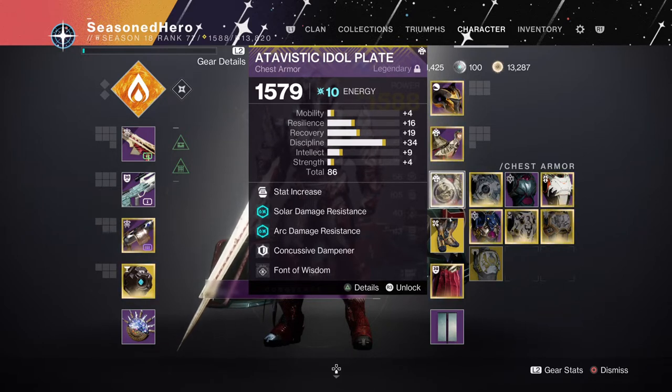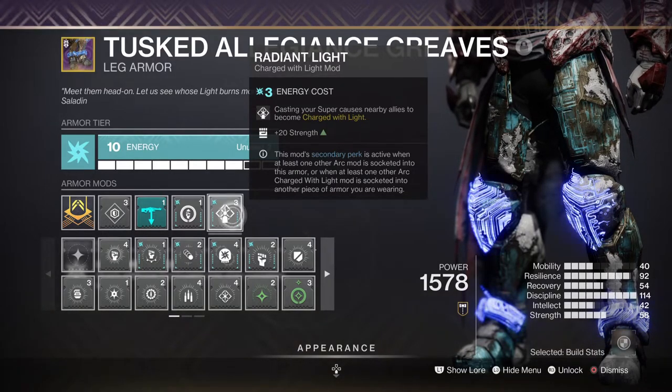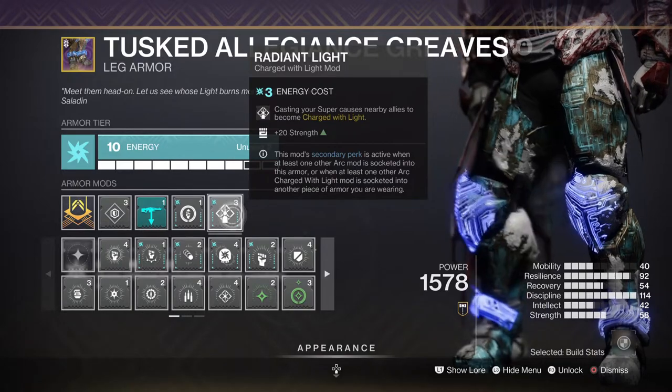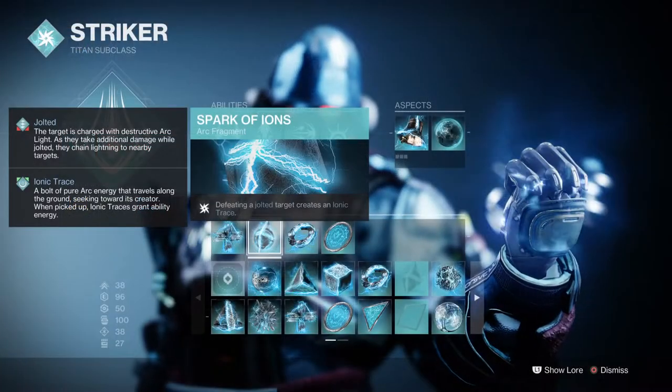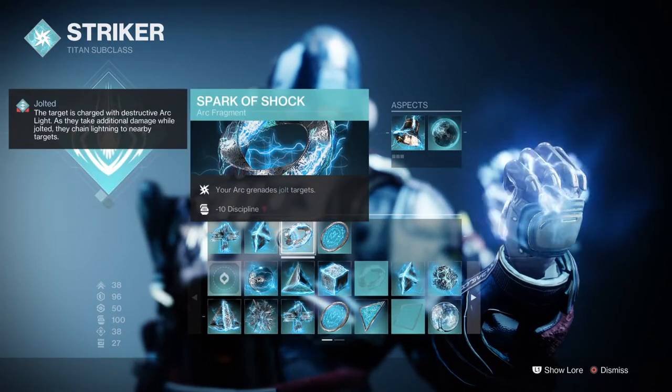You can extend your stats further via mods and now subclass fragments as well. For example, using the Radiant Light or Powerful Friends mod can grant you a plus 20 in either Mobility or Strength stat, and these alone are enough to help you reach your ideal stat without needing to sacrifice a mod slot in your process. Your subclasses can also help, with some key fragments giving you an extra plus 10 in a given stat.